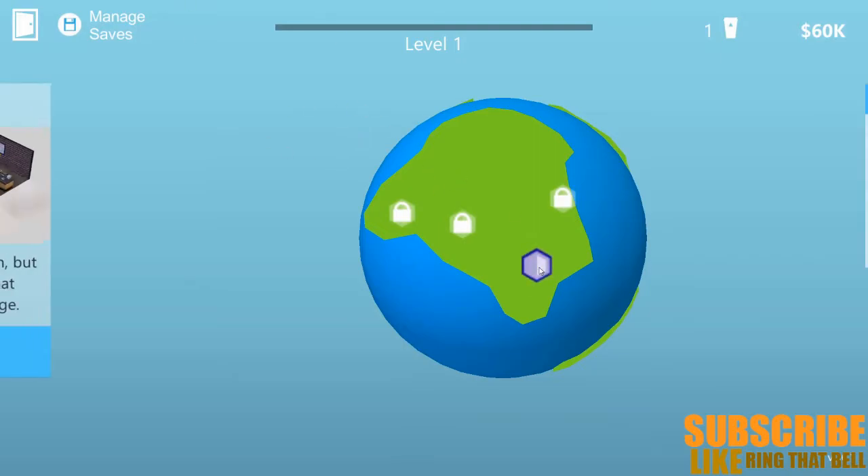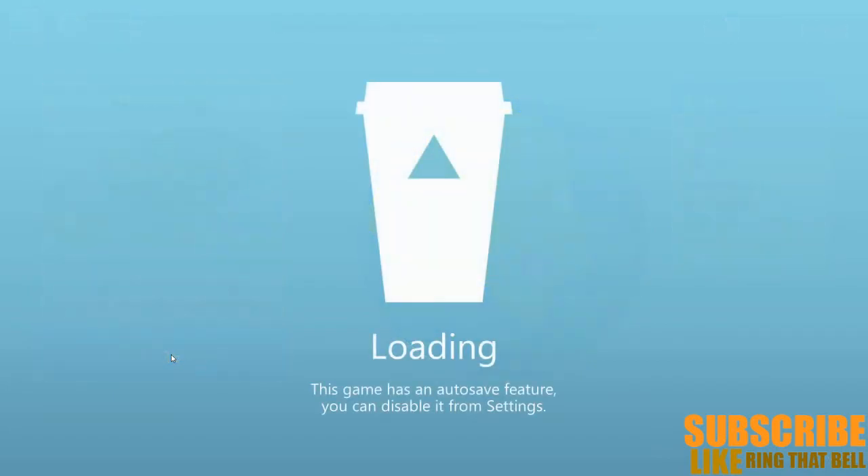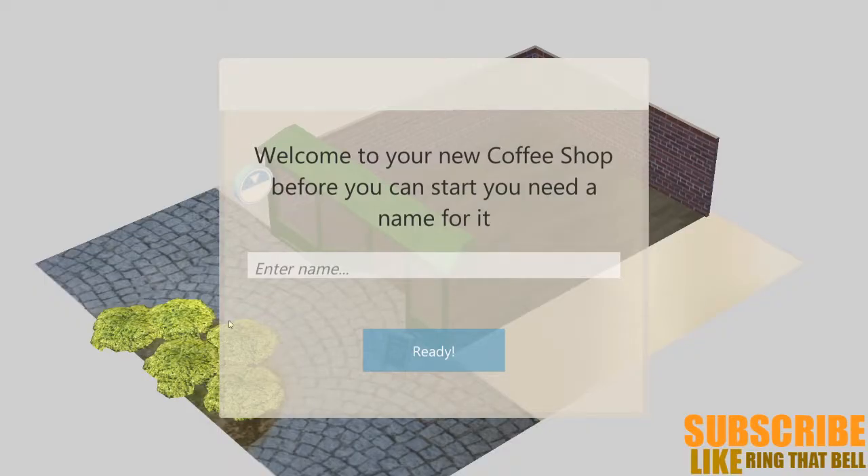Okay, so now we choose a location. Small little place in town — but remember, some things that you love started in a garage. Objectives, hot coffee. So we've got like a little story scenario. This is where we start. Welcome to your new coffee shop. Before you can start, you need a name for your coffee shop.